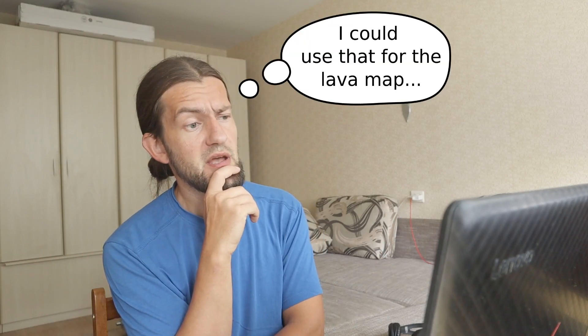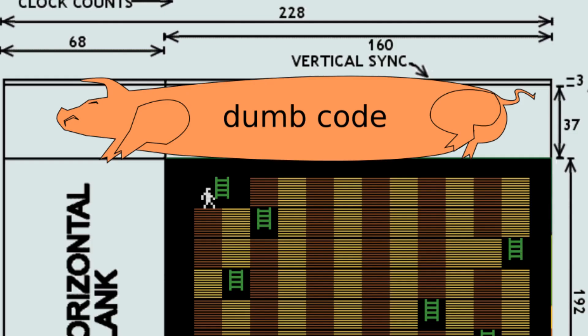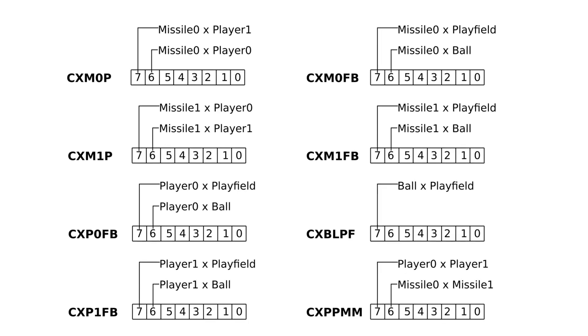I considered ditching the logic map that takes 36 bytes. Without it I'd no longer need the code that constantly updates the screen map and hogs all the vertical blank cycles. But I'd need to implement the hardware-based collision detection I disliked, and work directly with the cumbersome screen map — for instance when destroying blocks by mining. Did I have another choice? Not really.